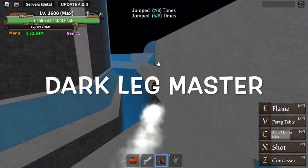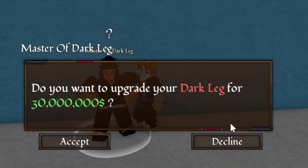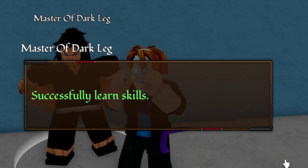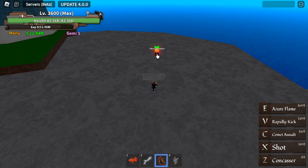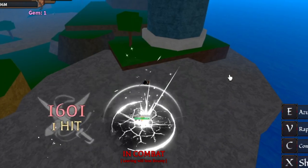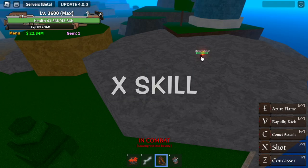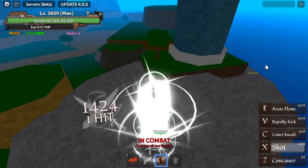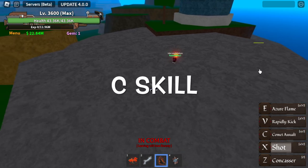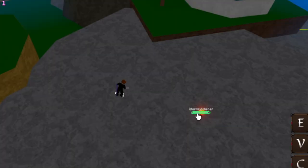Now is the time to head to the Darkleg Master. I've already equipped my Darkleg fight style. Finally, he will talk to you and ask you to pay him 30 million bellies to learn the Darkleg V2. Let's showcase it. For the Z skill - the Concaser. Almost the same as the previous one, it just looks really better. Next up is the X skill - the Shot. You need to be near in order to use the V skill.